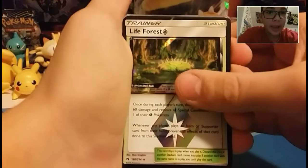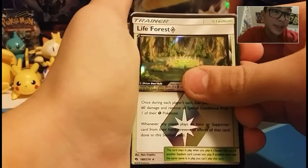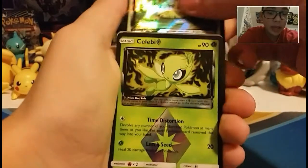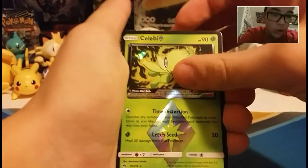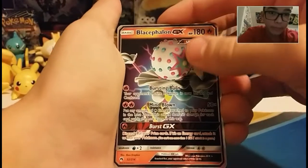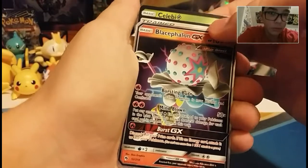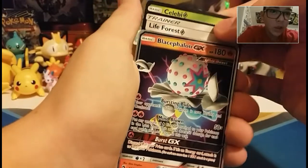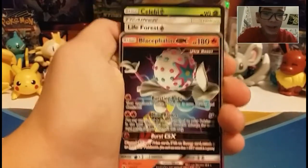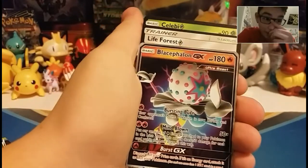So we have a Life Force Prism, and prisms are awesome, because I've never pulled one and I pulled two today. We've got Life Force Prism, Celebi Prism — so cool — and Blacephalon GX. I know the GX is probably the best thing in this, but I actually think the Celebi is the best. Two packs and we pull three extremely rare cards — that's actually funny. I was not expecting much out of these packs, but that was awesome.